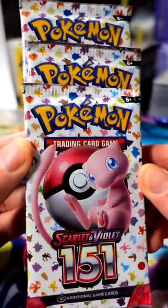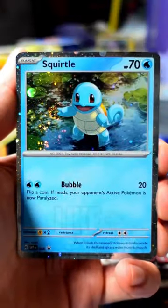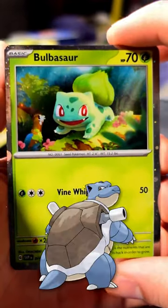We got three Scarlet and Violet 151 packs — we're gonna give these away right here. Just like this video and comment telling me which Kanto starter you grew up playing or is your favorite. I personally chose Squirtle because Blastoise is my favorite.